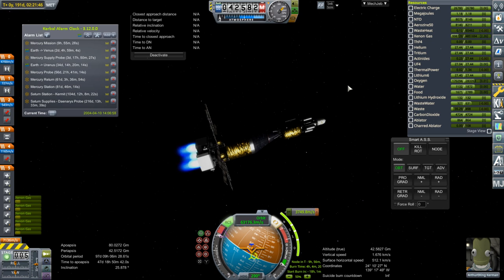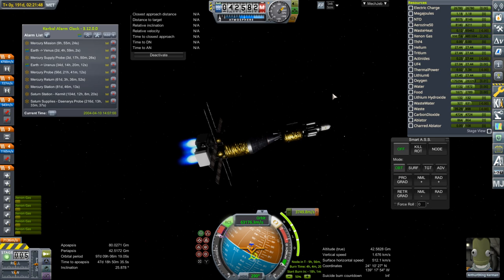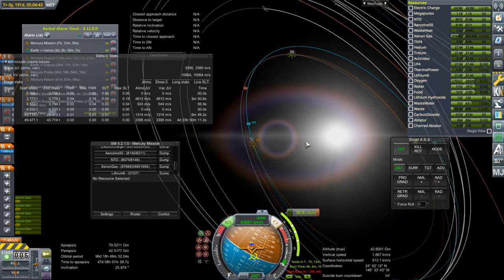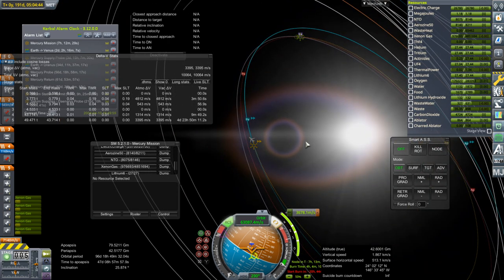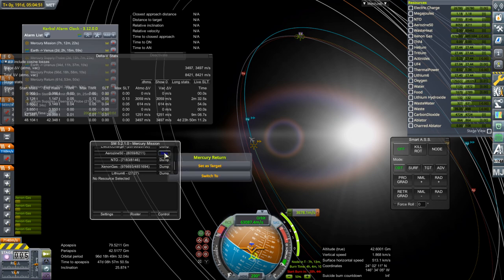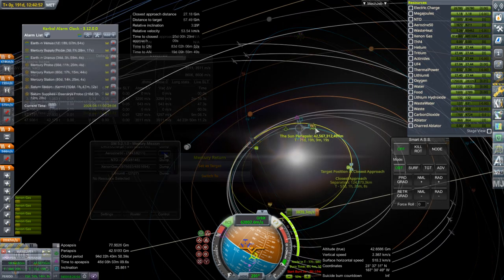Speaking of long trips, Arthur is continuing on his way to Mercury — and this is another one of those burns. I can use the ion engines while time warping, thankfully, as long as SAS is on. But our delta-V situation doesn't seem very good, despite the ion engines. So I try and dump some of the other propellants that we have, especially the heavier hypergolic stuff, in an attempt to get enough delta-V.